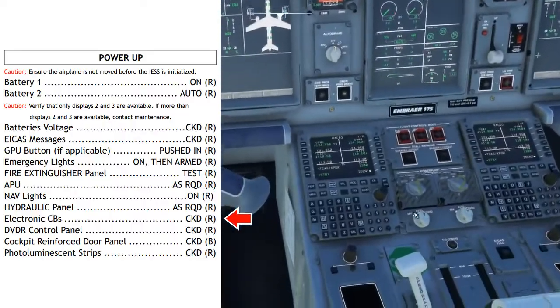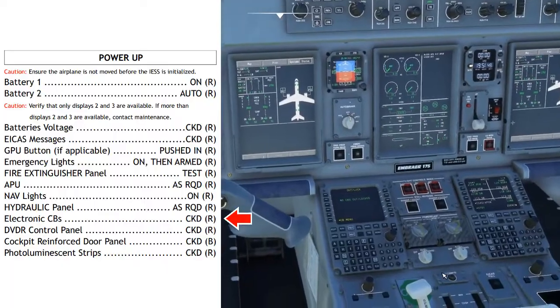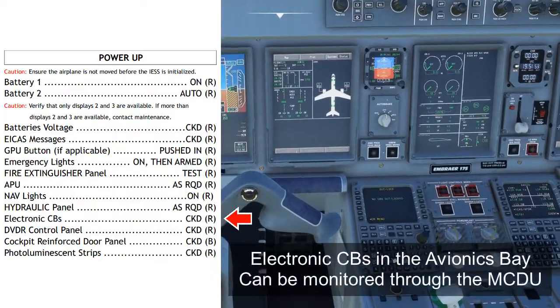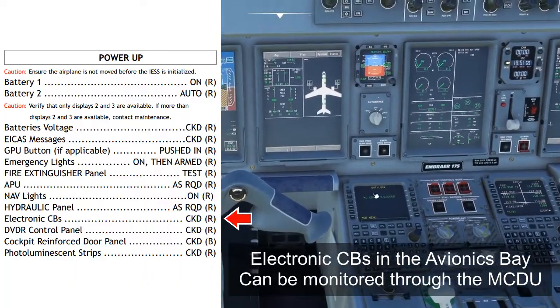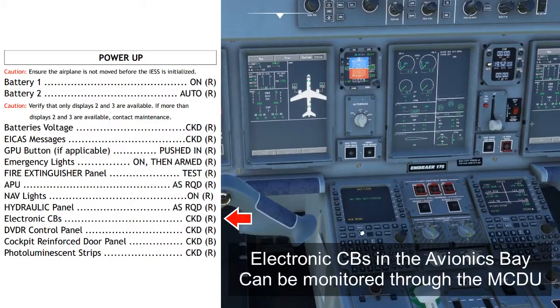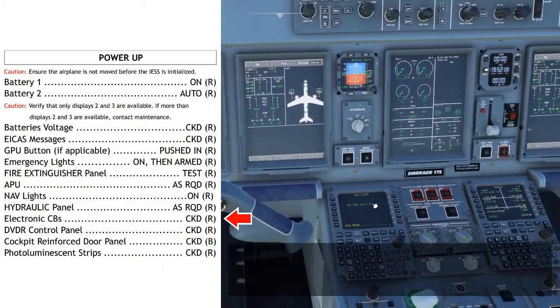Electronic CBs: the Embraer E-175 features electronic circuit breakers stored in the avionics bay. These are not directly accessible to the flight crew, but their status can be checked and cycled using the MCDUs. Simply press the CB key and you'll see which circuit breakers in the avionics bay have been tripped, or if there are none out, you'll see a message to that effect — as we see here: no circuit breakers out and locked.